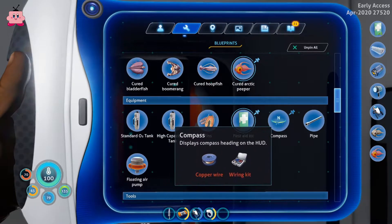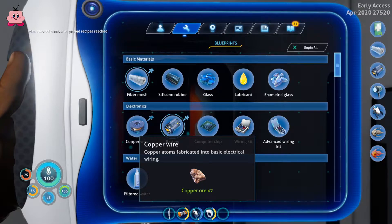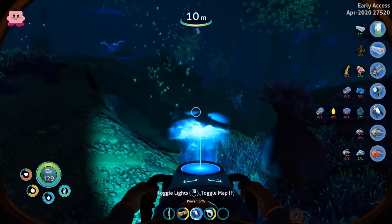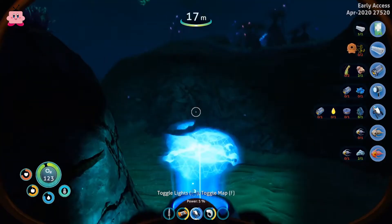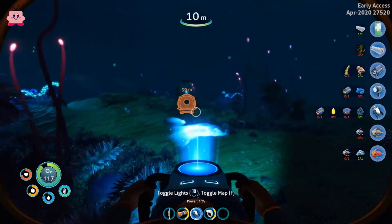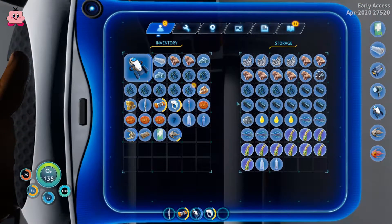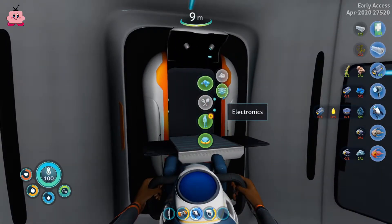We wanted a compass, so we need a copper wire and a wiring kit. For the wiring kit we need two silver — we don't have that. We have enough copper wire though. So we need more silver. But we have a lot of oxygen now — 130. That's really good. Maybe we make a beacon next as well, just to mark where the cave is. The compass will help a lot. Can we make another battery? Because our battery will run out really soon.